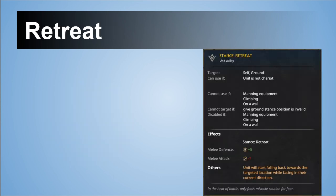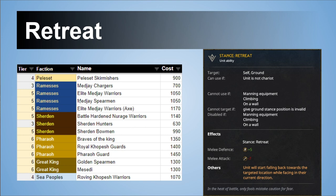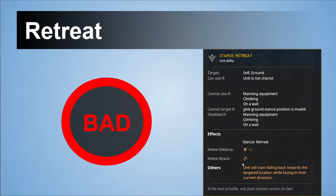Then we have another retreat ability that gives extra defense at the cost of melee attack. In my opinion, losing 7 melee attack — and if you count plus 5 minus 7 that's minus 2 overall — means your unit will be underperforming. That's quite sad, because looking at these high-tier units, I'm not going to use Retreat even if I could because they're going to underperform. That's why I'm not using this ability even though I see some good tactical uses.